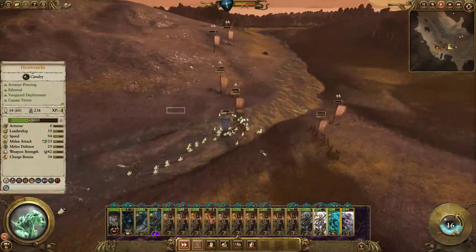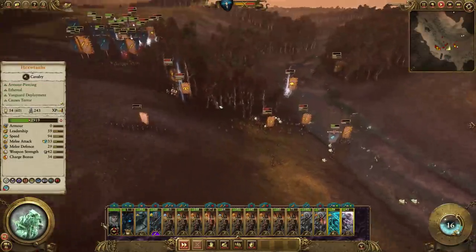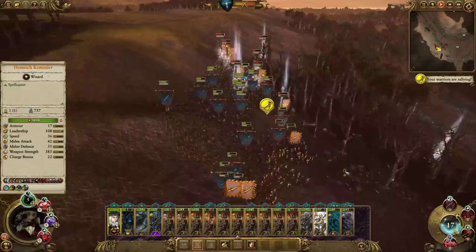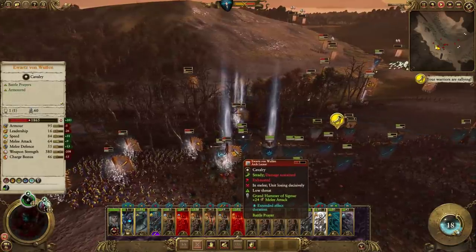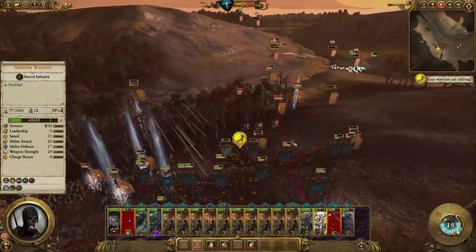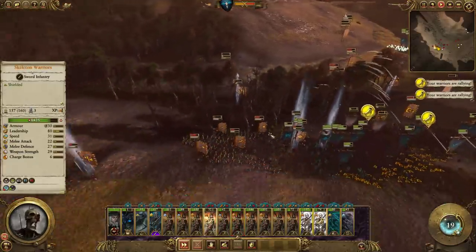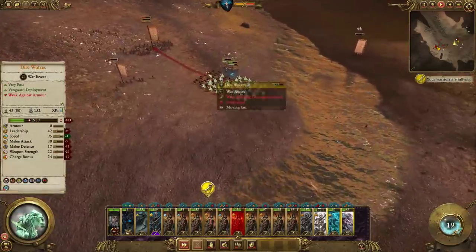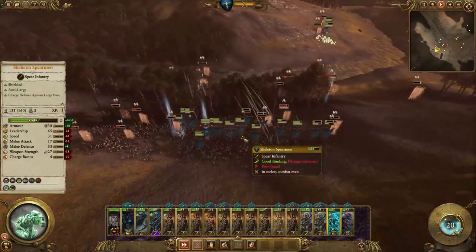With the weapon strength bug at the moment - but it's fine. Looks like we can get another non-overcasted Wind of Death, but I'll just be patient because we don't need it right now. And good, he's still regening - that's what we want. There are the army losses. Cool, I didn't even need that last Wind of Death.